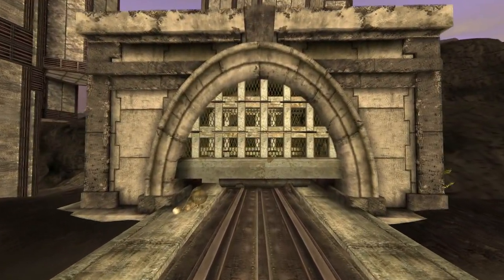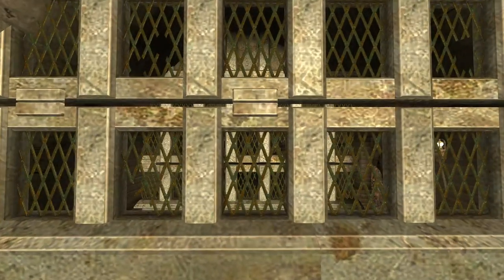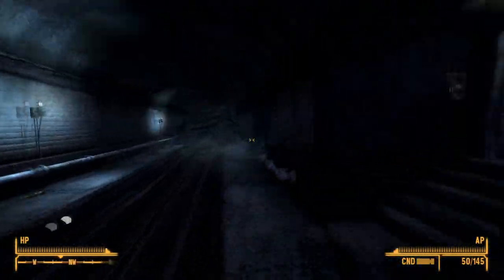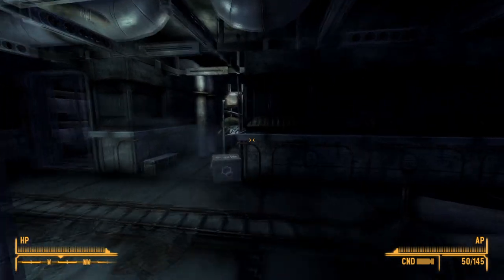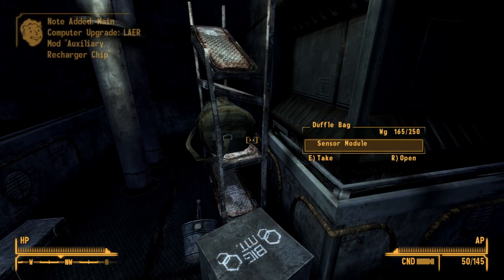Next up is the Main Computer Laser Auxiliary Recharger Chip Mod. This upgrade can be found at the Big MT West Tunnel. Make your way into the tunnel, head down, and enter through the second door on the right. Continue through and take the left-hand door through to another room. On the left-hand side on the shelf will be the upgrade. Once installed, this upgrade will allow you to purchase the Laser Auxiliary Recharger Chip Mod from the Sink. This mod will replenish one shot of the weapon for every 4 shots fired.